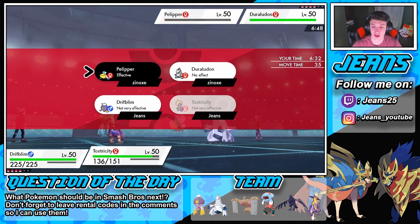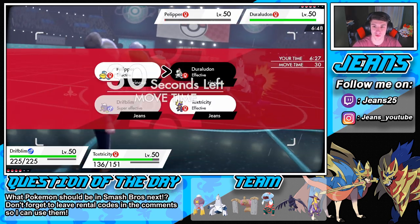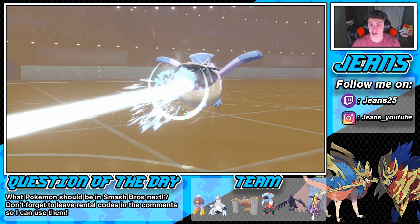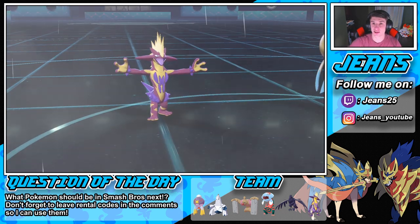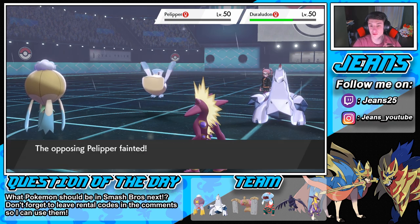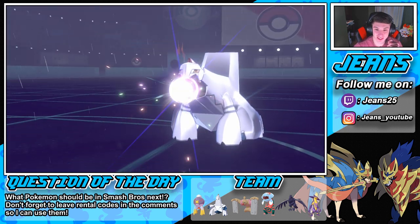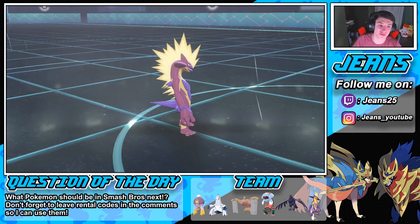Tough situation — we're going Shadow Ball on one target and Overdrive on the other. Pelipper goes down. No need to Dynamax Toxtricity now, he's kind of low on health. The opponent's Duraludon is going to take out my Toxtricity — that's fine, we get off a Shadow Ball to do a little damage and potentially lower Special Defense. He pulls out the berry — not the berry! But we still have Driftblim on the field, so we're in the lead.